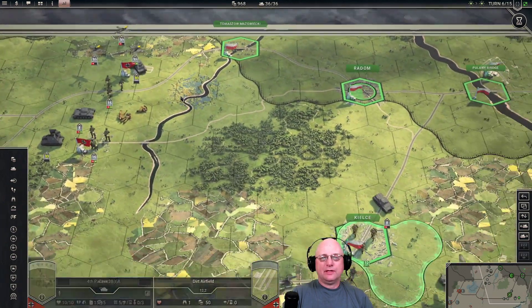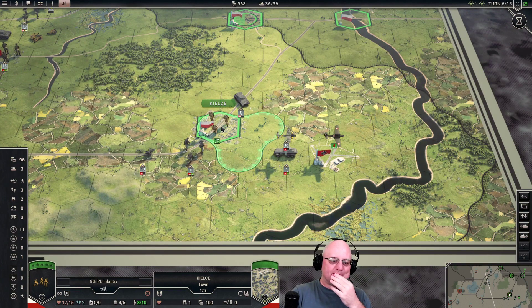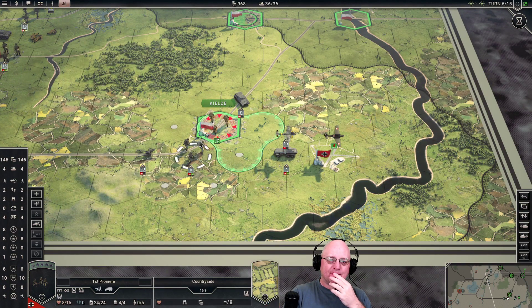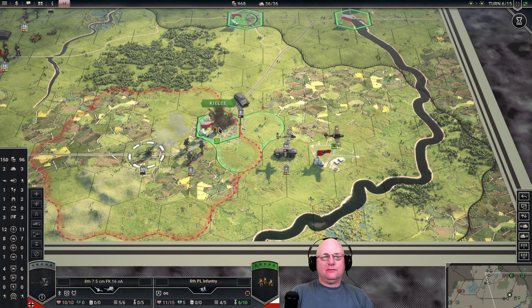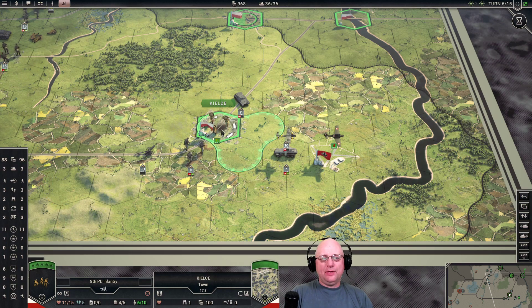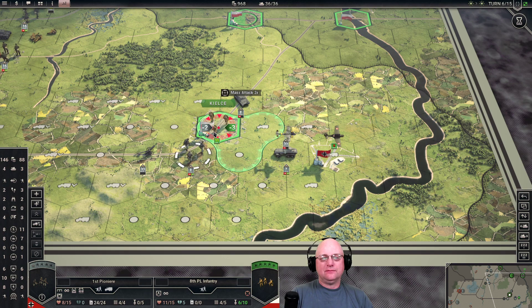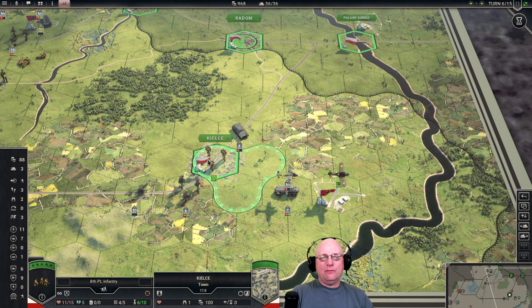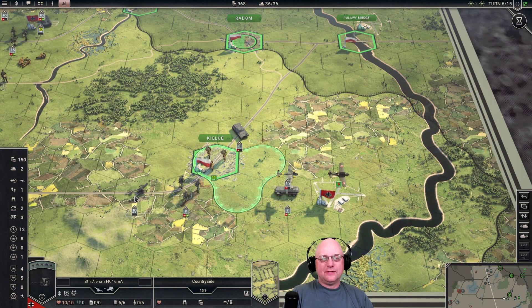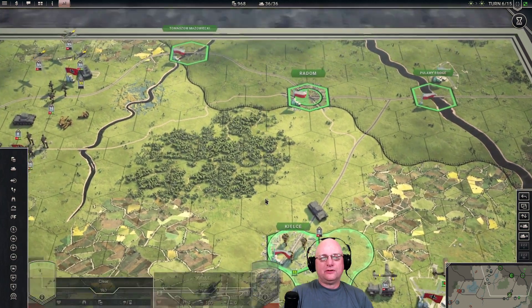Do I hit these guys this turn? We definitely do this at least — start getting the suppression. We got one and three — that was a good result. He's down to six now. That should flip the odds a bit — two and three now. I still think I'm going to wait one more turn, keep softening these guys up. One more artillery strike. Next turn we'll be able to get the other vehicle in plus a bomb — finish softening up.